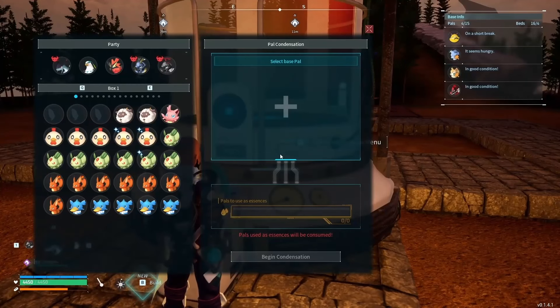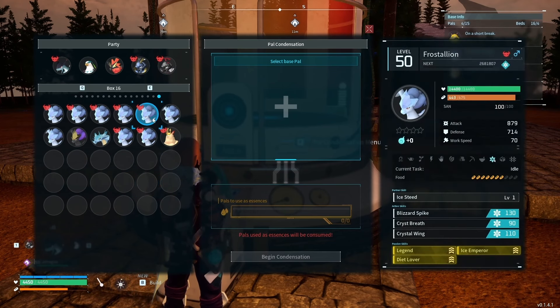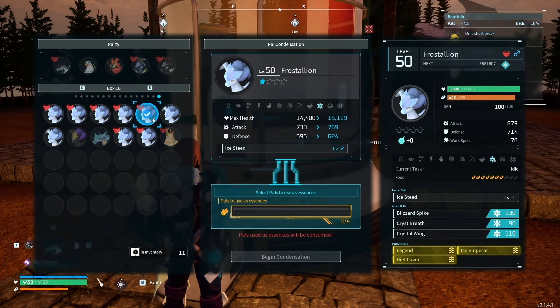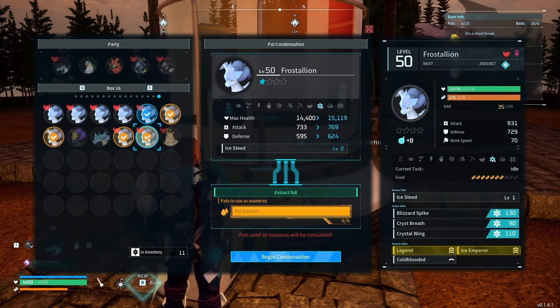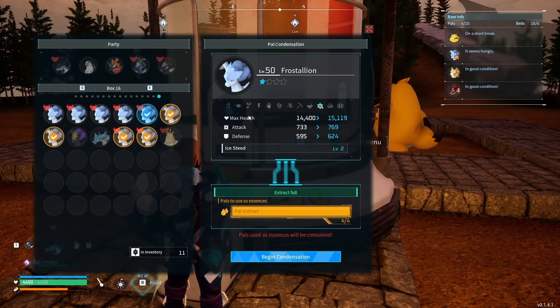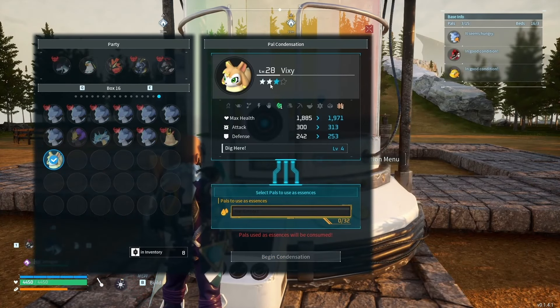With extra pals you collect, you can power them up at the Pal Condenser. Pick your pal, pick four pals of your choice — the yellow ones are consumed, the blue one gains the level. Click Begin Condenser to remove the four and upgrade the one on top. You gain attack, defense, and skill abilities. Vixie is the one I mentioned — I have mine at rank three, which gives it the Dig level four ability for mega spears.